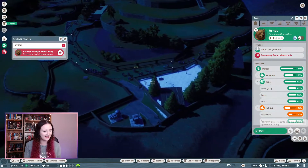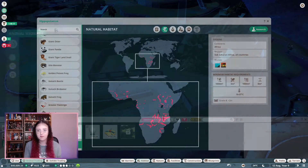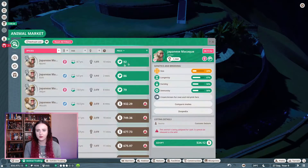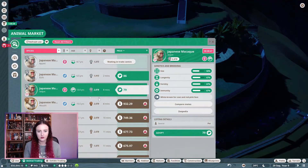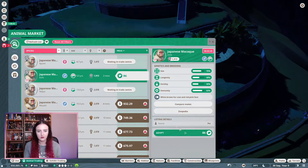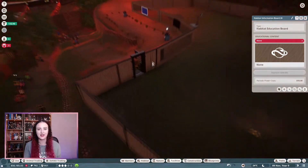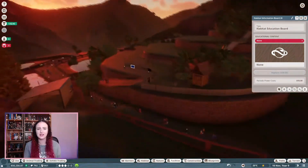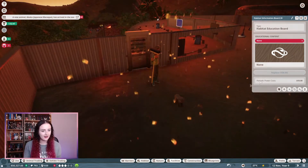Oh no — quarantine! Japanese macaques, that's what I was going for. I've actually made the habitat before I bought them, oh dear. Let's go for all of those silver ones. And they are coming in just as the sun is rising — yeah, that looks like a sunrise. Here they come.